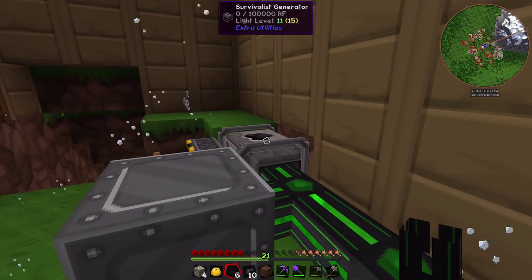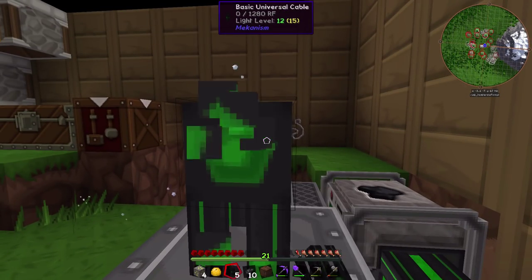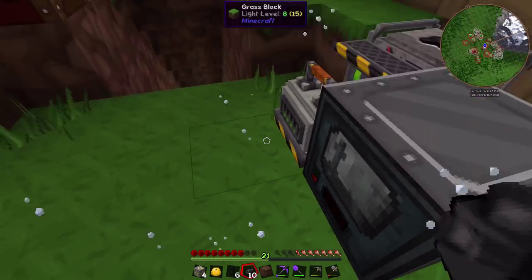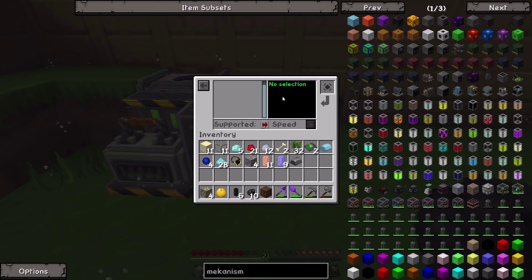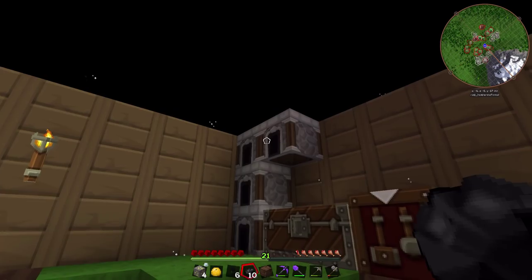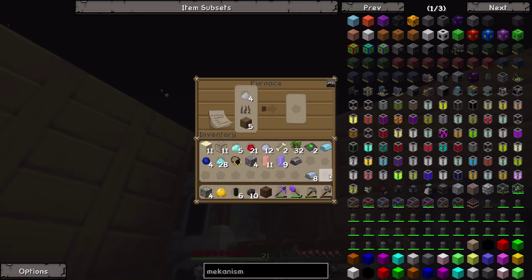We can go ahead and power all the machines using this little survivalist generator. You see this thing does a really good job at making sure the fuel lasts a long time, and this machine is gaining power which is kind of awesome. Now what we can do is take iron ore, stick it in the Enrichment Chamber, and it's going to turn one iron ore into two iron dust - which we can then smelt up into two iron ingots. This is our ore doubling process.